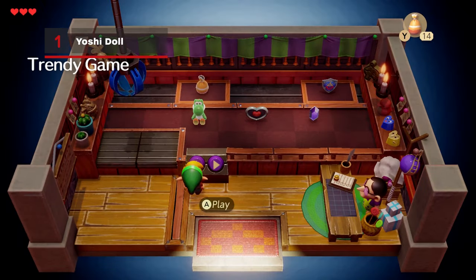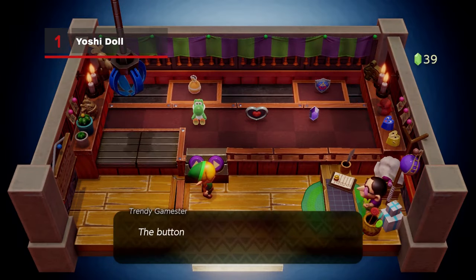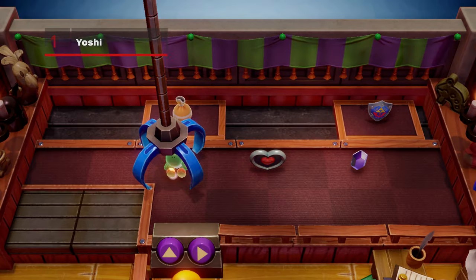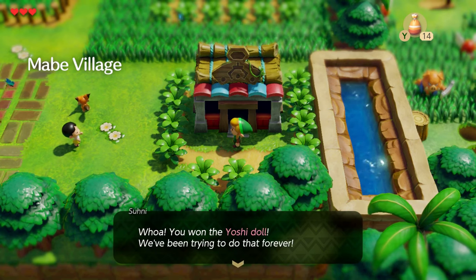The trading sequence begins in Mabe Village's trendy game. Head in and you'll immediately notice a suspicious-looking plushie from the Super Mario franchise. Pay the 10 rupee fee and navigate the claw above the Yoshi doll to grab it. Exit the shop and a young boy will tell you a clue on what to do with your prize.